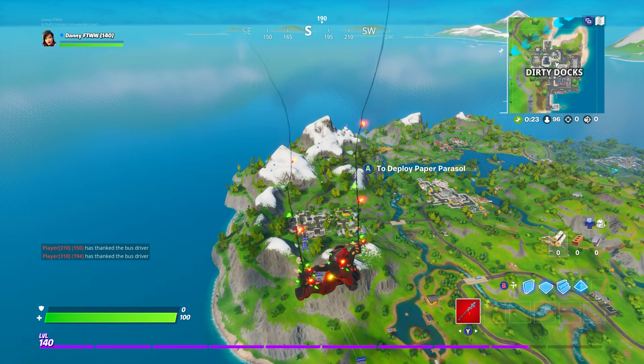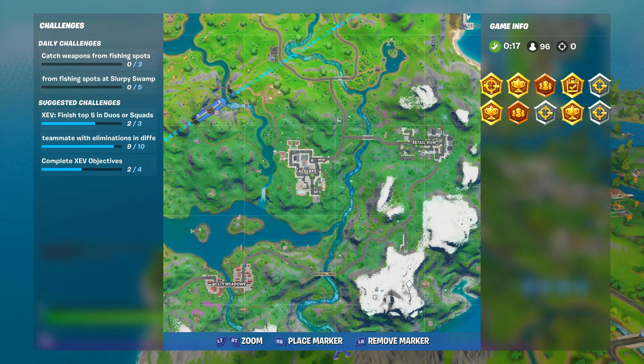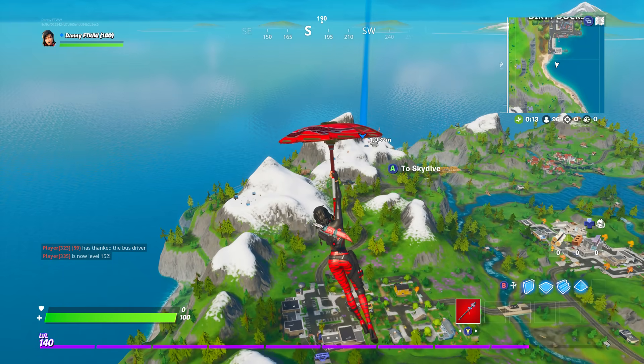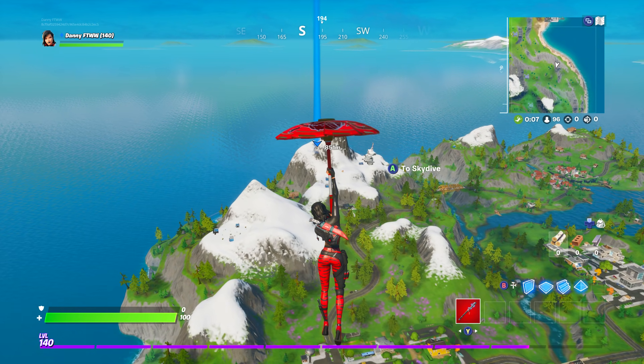Alright guys, finally let's unlock the pickaxe. To unlock it, just follow where I'm going — it's right over here on the map, this is where you want to go. It might be right up here on that mountain somewhere. Yeah, it's right there on the map — that's where we're going to go right now and get the pickaxe.